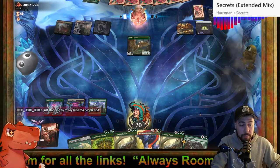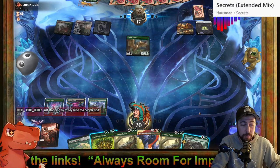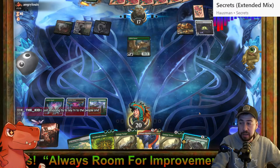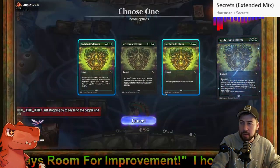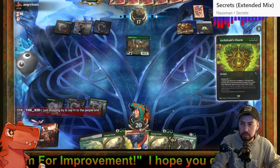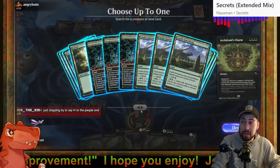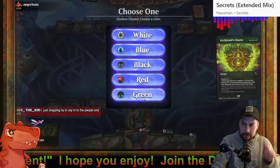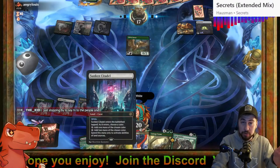If they go Thoughtseize we immediately go Arcdruid's Charm to search for the second Sunken. Having a good time — a better time than this opponent. Able to make seven next turn. I'm not making that mistake again — don't grab another T-Rex. Second Sunken boom, choose white as well — now I have my two sources of white.